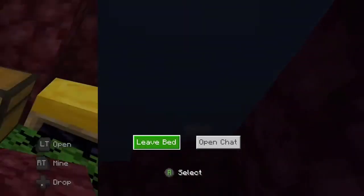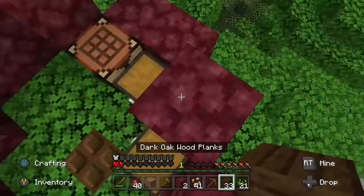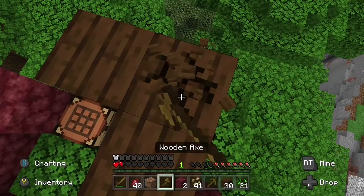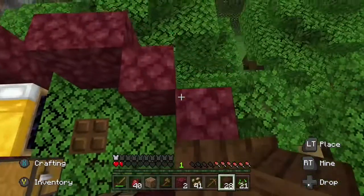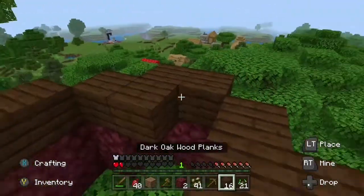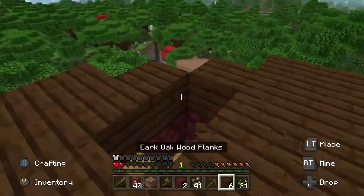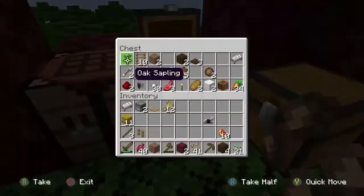This is the trap door to get down, and this is the bed. What shall we make our roof out of? I know people will hate this, but it has to be done — we have to make it out of oak planks. The only reason I'm doing this is we don't have any other blocks. This is the most blocks I've had. Let's get our oak planks and fill it in — now we've made our base!